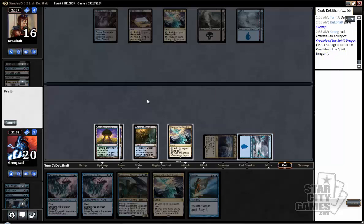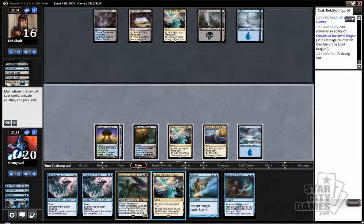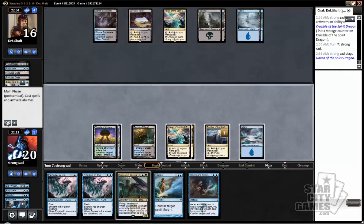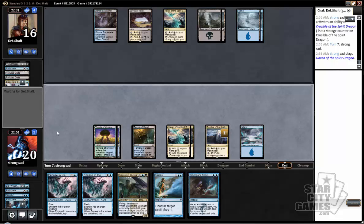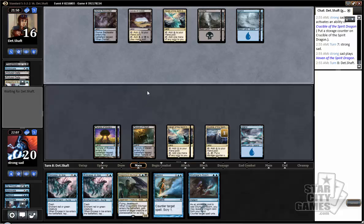It'll exile our Silumgar, but it'll also kill his Ugin. I haven't used Chargelands in quite a while — pardon me for mild misclicking. We seem like we're pretty well protected here. I do think it's important that we fight over and win the war involving Dig Through Time. If we do not win that war, we're likely going to get hit with another discard spell, which will take away our counterspells regardless.